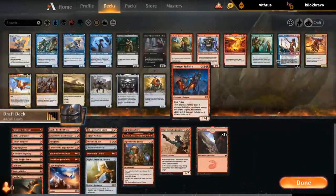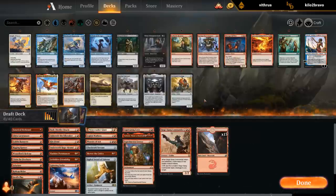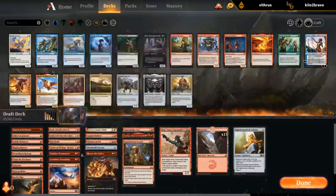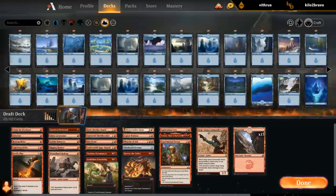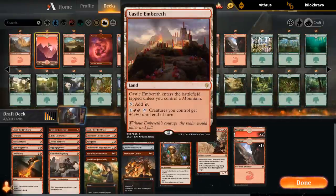Let's cut Hellkite. Need to make one more cut — maybe Sword is a bit too slow. Yeah, let's cut the sword. And then 15 lands. Castle would have been nice in the mana base, but oh well.